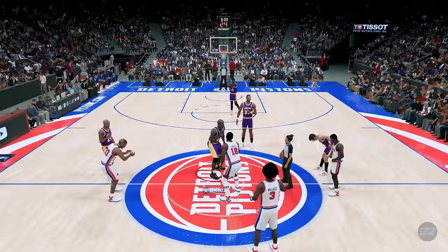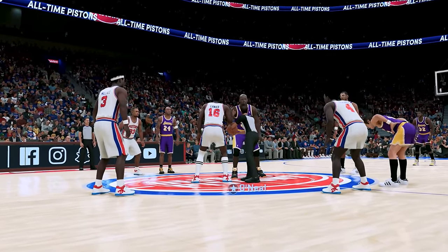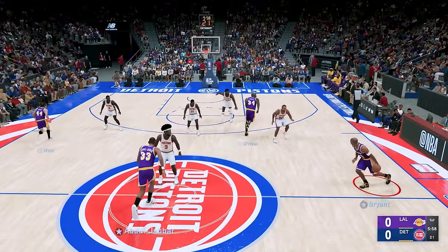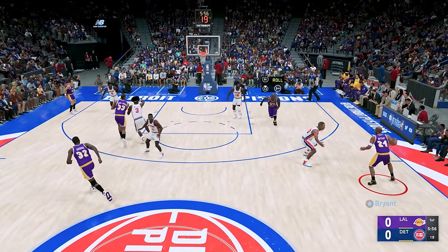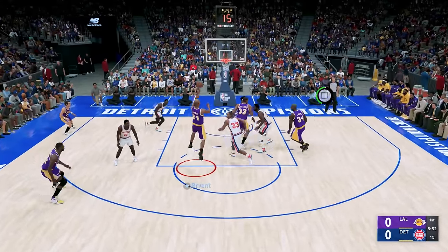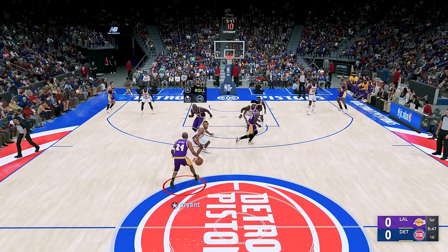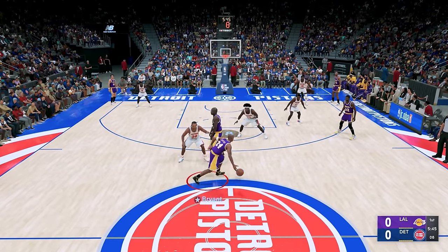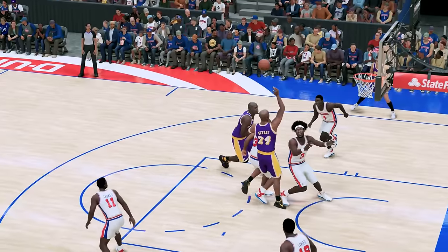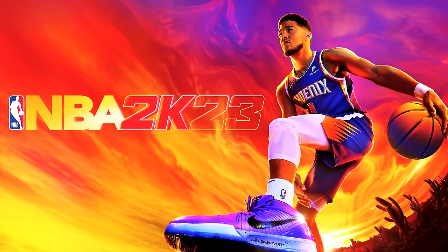Next up we got NBA 2K22 and once again Shaq remains a 98 overall with a 98 dunk rating. For this game I'm going to attempt an alley-oop poster dunk with Shaq on the all-time Pistons — it's not going to be easy. Let's have Kobe lob it up for the alley-oop poster. Yeah we got to try that again — 13 seconds, come on Shaq right here — could this be the one? Maybe on Ben Wallace — and we got that on Grant Hill too! What a dunk!